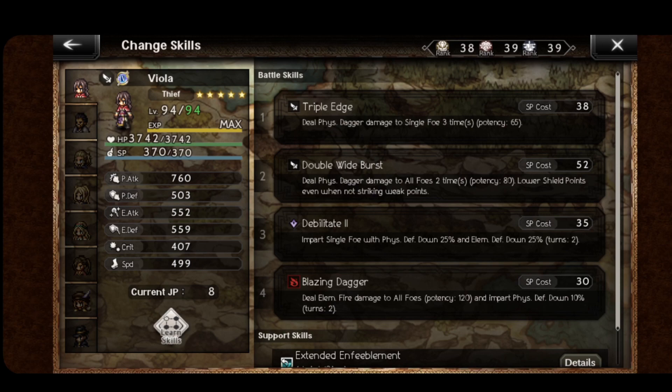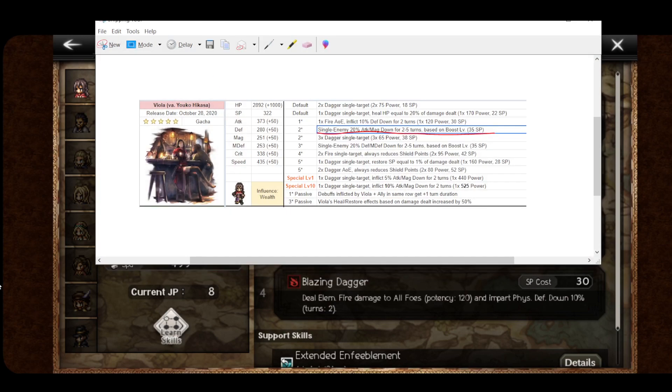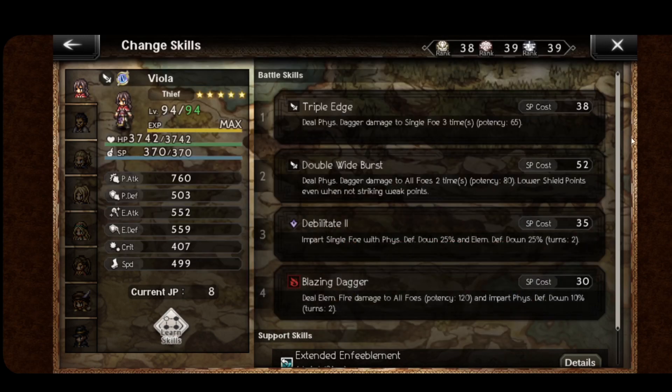Let's start with Viola as a defensive character. There's anti-attack — I don't have it equipped — but it inflicts 20% attack and magic down, depending on boost level. So if your party is underleveled and you can afford to take a long fight, this skill is amazing.